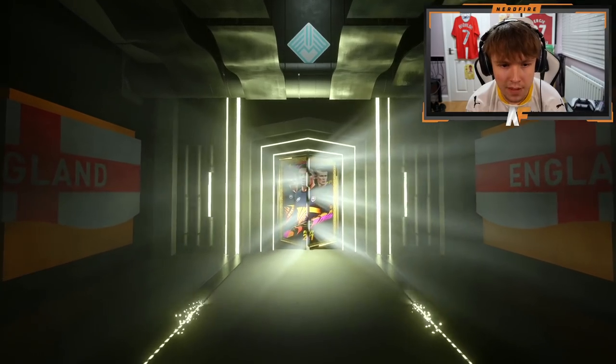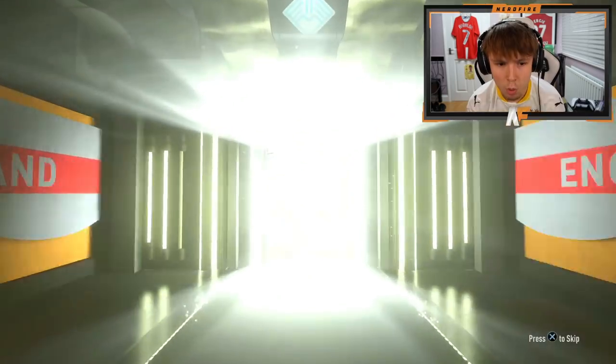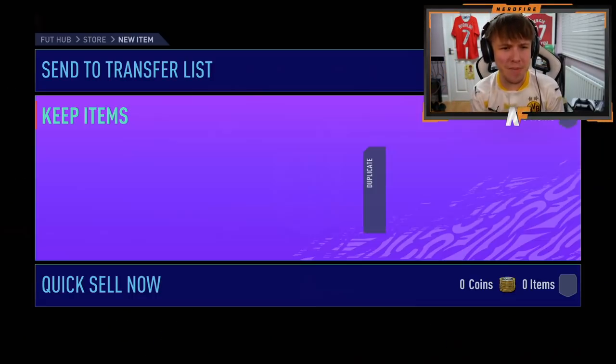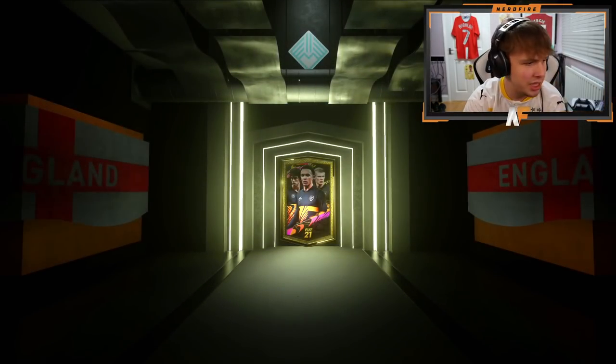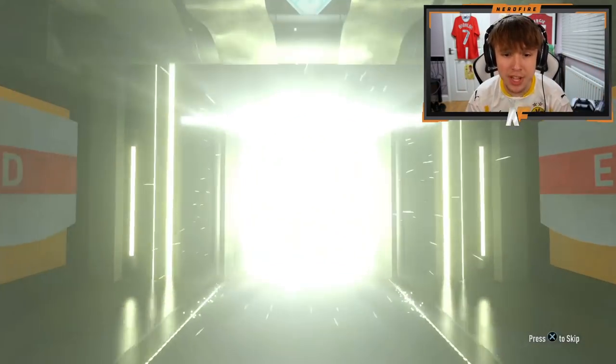These are going down really slowly, which I don't like — unless they give me walkouts. This is ridiculous. Where are the walkouts? 50k packs are a scam. This might be my final one, going down to about 12k max. Walkout — a normal walkout — it's a mobile A. Out of everyone, you give me an inform Aurier with 80 pace. Come on EA. Final 50k pack — it's a walkout, French. Varane.